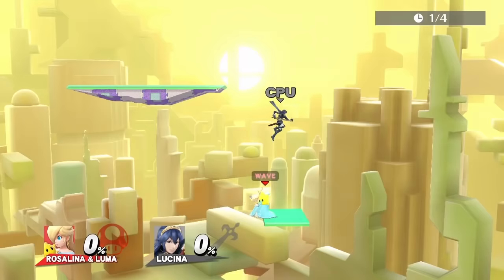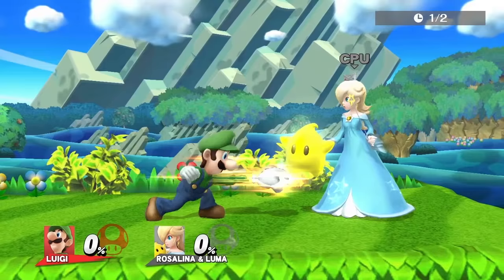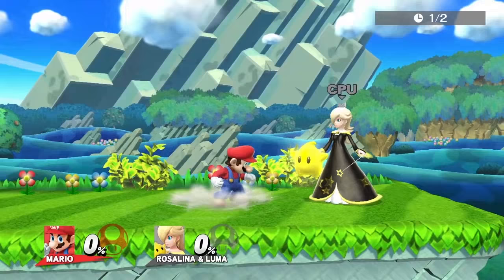Lucina's best move is forward smash — it sends Luma far, though the drawback is the move comes out kind of slow. Her up B is a great out-of-shield option to kill Luma, but if Rosalina shields it, you'll get hard punished. For edgeguarding Luma, use neutral air. Luigi's best move is jabs — doesn't have range but comes out fast. For edgeguarding Luma, use rising down B.